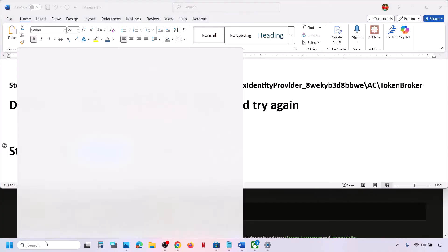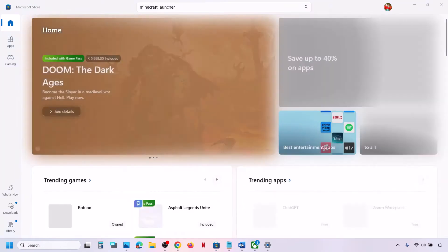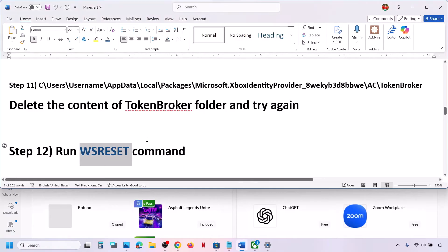If that does not work, run the WSReset command. Type 'wsreset' in the Windows search box and click on WSReset. This will open Microsoft Store. Then check if the issue is resolved.